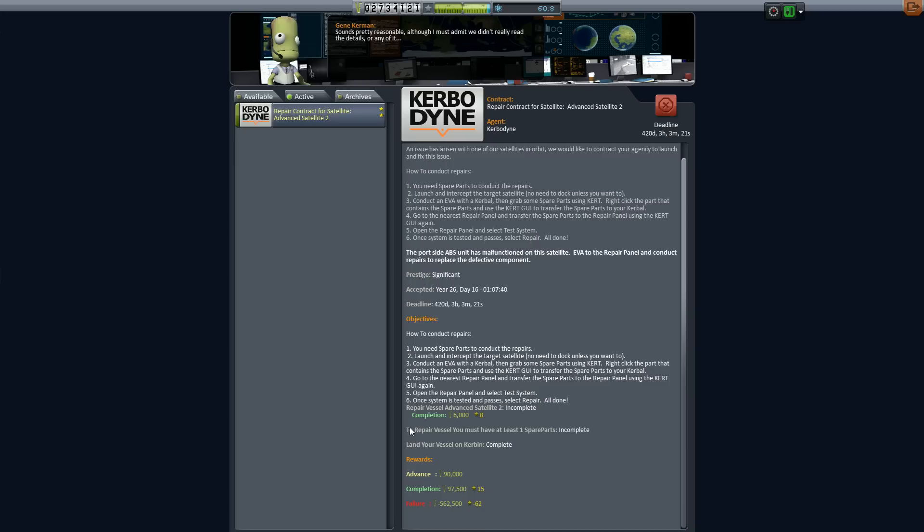One of the things that have changed in the new version of Mission Controller 2 is that you no longer have repair parts. We now use the Community Resource Pack spare parts as our repair parts. That way, if you install other things like OKS and MKS, you have a little bit of leeway. Instead of just having repair parts that only work for Mission Controller, now you have spare parts that work for a lot of other mods you might have installed.